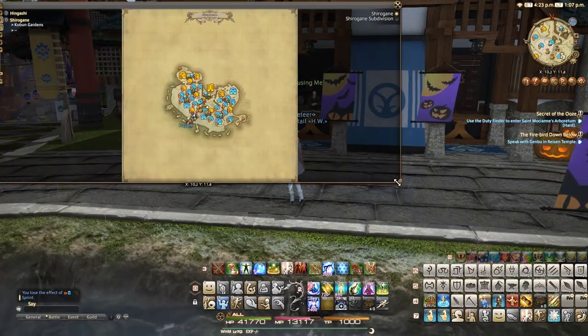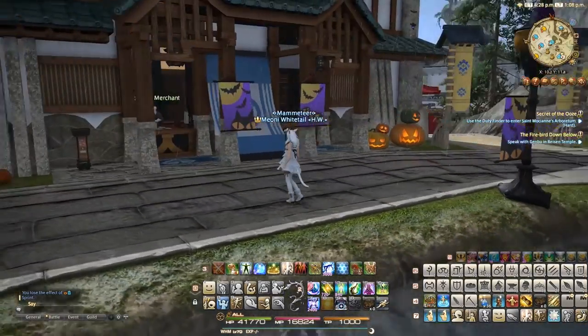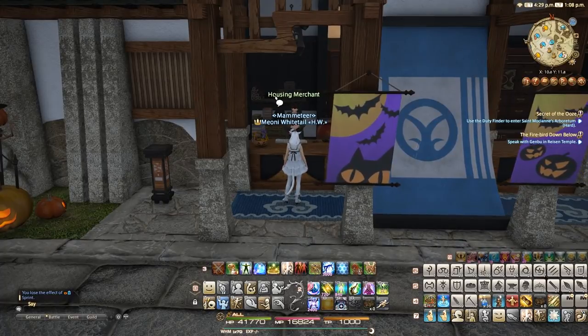To purchase a mannequin, the first thing you need to do is find a housing merchant in your housing estate region, be that in the Mist, Lavender Beds, Goblet, or Shirogane — this one is at X10 Y11.8. Mannequins will be at the bottom of the Other tab when you talk to the housing merchant vendor.